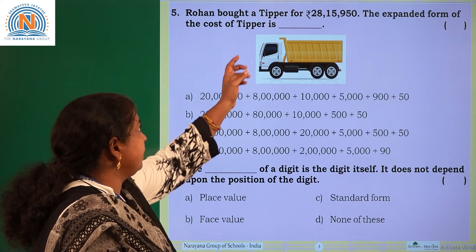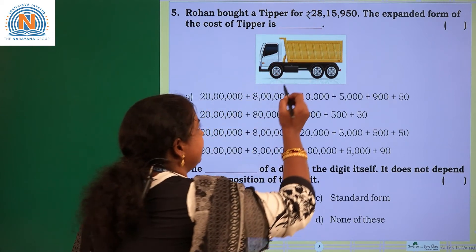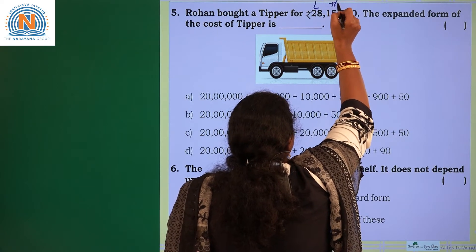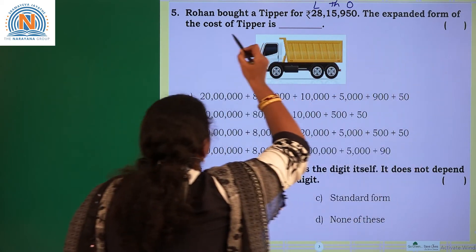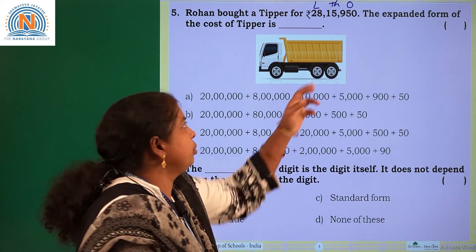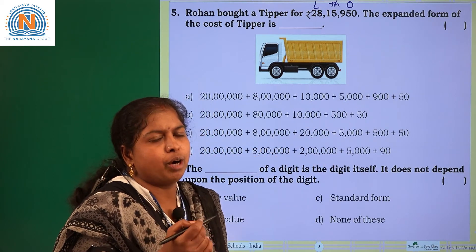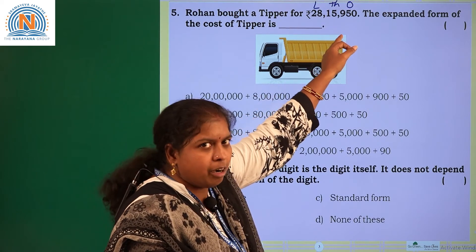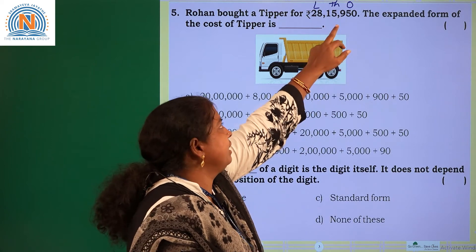Rohan bought a tipper for 28,00,15,950 rupees. The expanded form of the cost of tipper — what is the expanded form of this number? 2 is in the ten-lakhs place. So in expanded form: 20,00,000 plus 8,00,000 plus 10,000 plus 5,000 plus 900 plus 50.